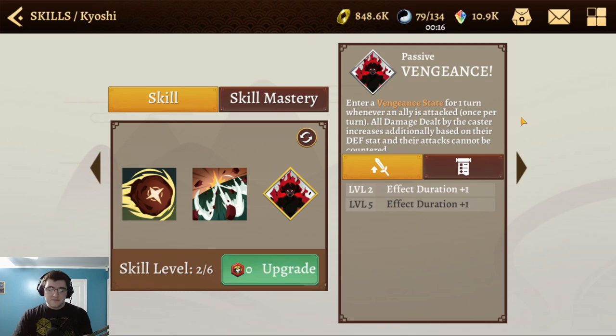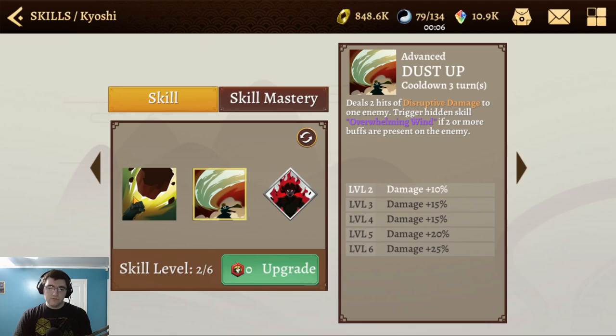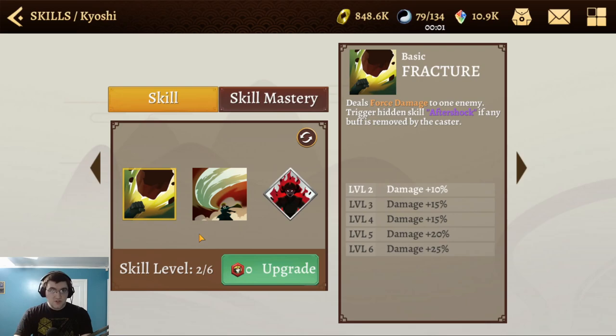I've been using her in Arena and this move hits like a truck. Part of it may be that Zinfu is on the team and does a lot of carrying, but Kyoshi definitely puts in some work. Some very cool stuff to keep in mind there.